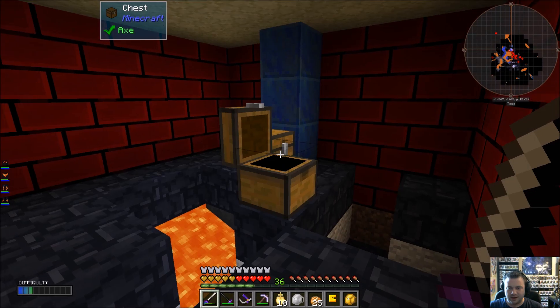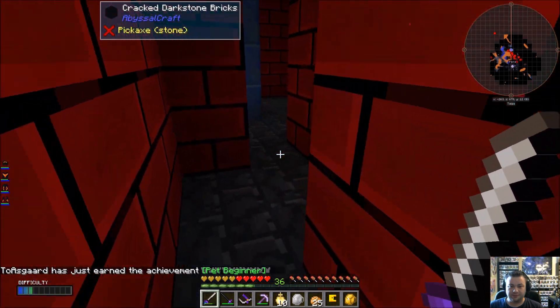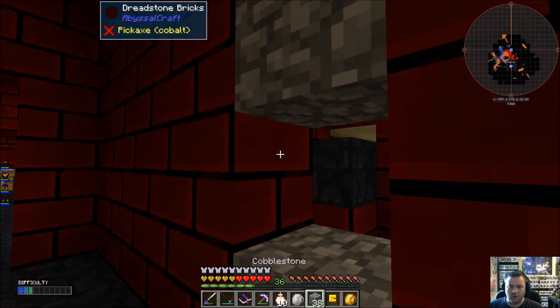Haste upgrade, poison traps, reinforcement bars, squid pet — yes! Pet beginner — awesome. I wish I had space for all these things, but I don't. I've got the Pac-Man pet out so I can put up my food — he'll eat for me.